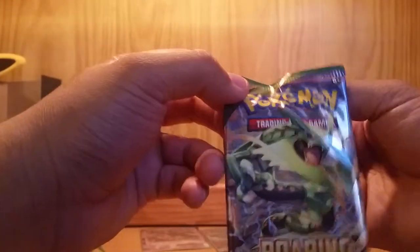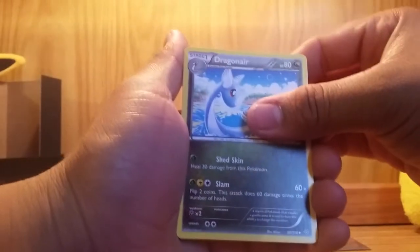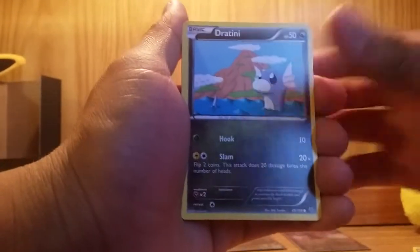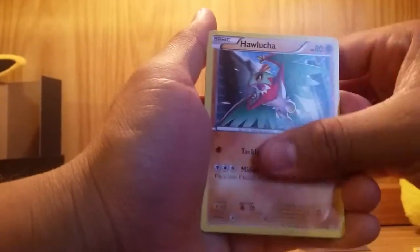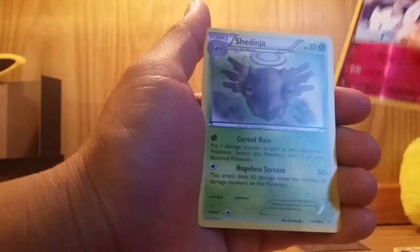Three more booster packs — this one has a Rayquaza on it. Here we go, do the card trick. We start off with a Dragonair, Exeggutor, Winona, Natu, Shuppet, Dratini, Cascoon, Hawlucha, reverse holo Togetic, and Sheninja. Not bad. I'll put that Togetic on the side — I think I have it though.